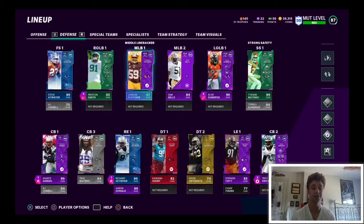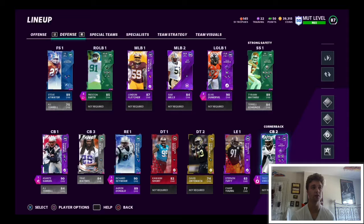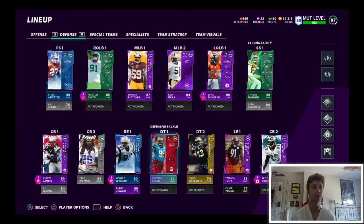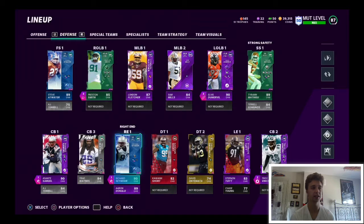We also got Troy Vincent at corner and Richard Seymour — he plays at defensive end, though you see Aaron Donald on here and we actually play him at D tackle. These are two absolute ballers we got for the team. Honestly, Richard Seymour is one of my favorite players now. I know it's weird because he's a D tackle, but he stands out so much. He is massive — at 6'6", 310 pounds — and he plays so great in the run game, always stuffing the holes.